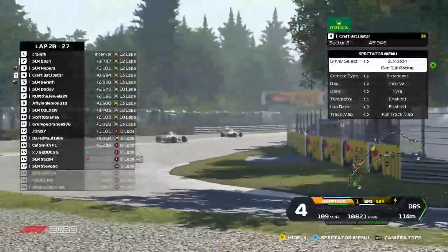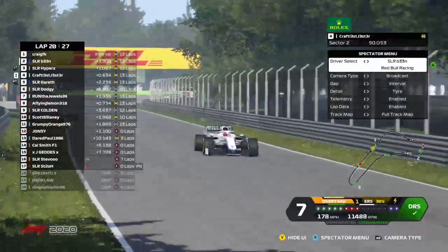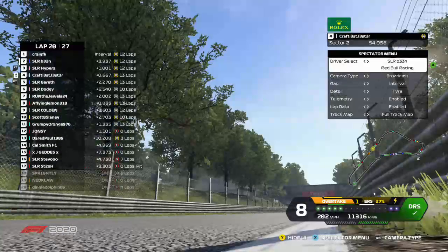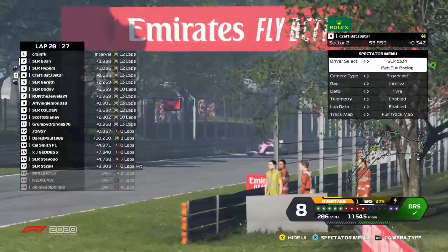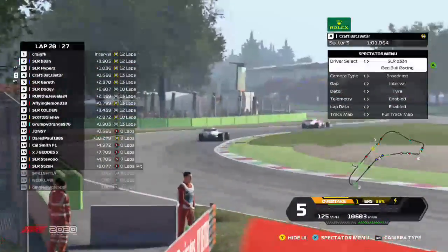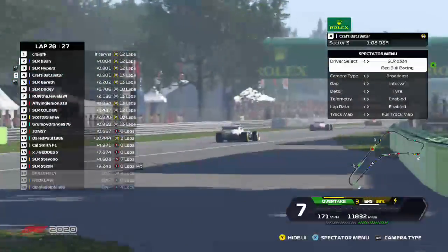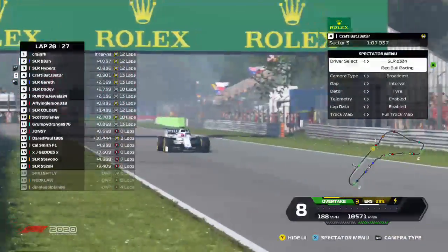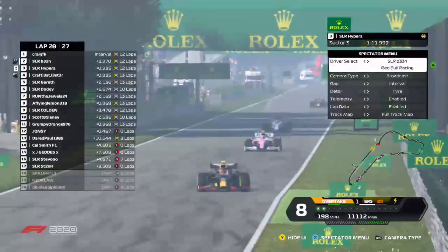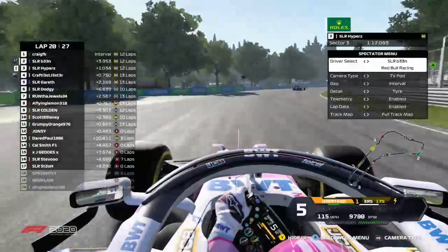The host explains the only fix for Crispy's audio would be restarting the stream, which he won't do mid-race. He apologises again to viewers and hopes for some battles on track. Dodgy is ahead of Grumpy Orange and absolutely flying. Jules is going around the back of Jonesy. Jonesy is darting around behind Jules but has to wait. Scott Laney rejoins the fight up into P8. Jonesy is expected to get past Jules and does — a bit of contact but just about left the cars intact. Jonesy is into P7 with two or three laps to catch Dodgy seven seconds ahead.